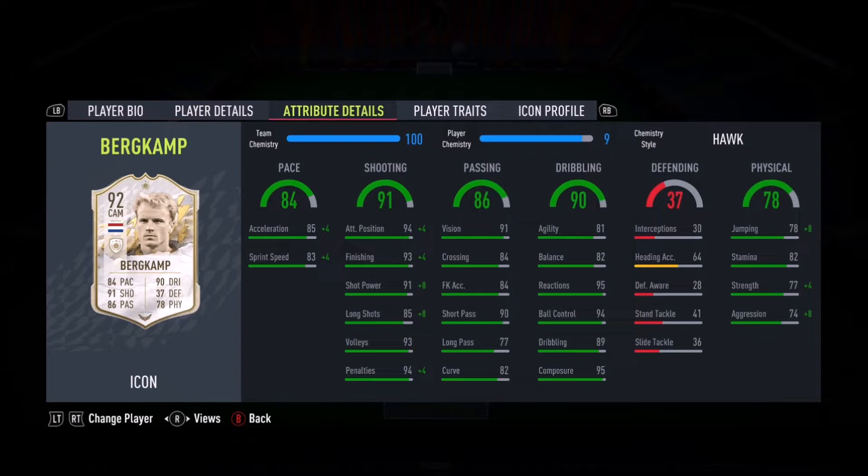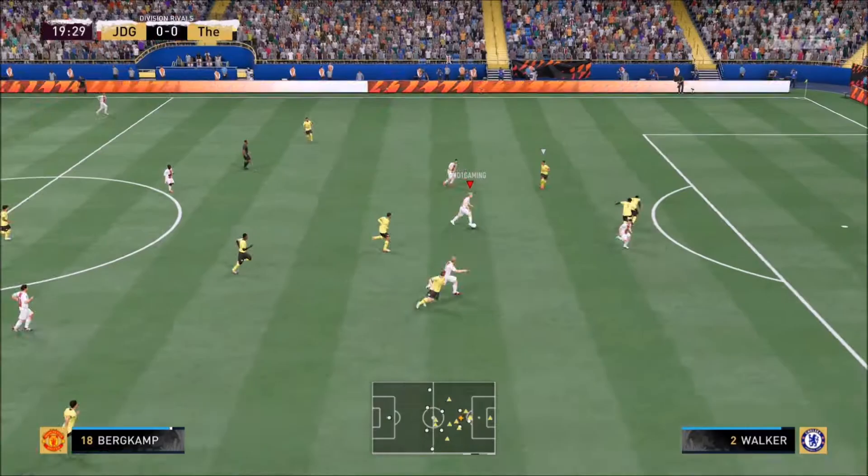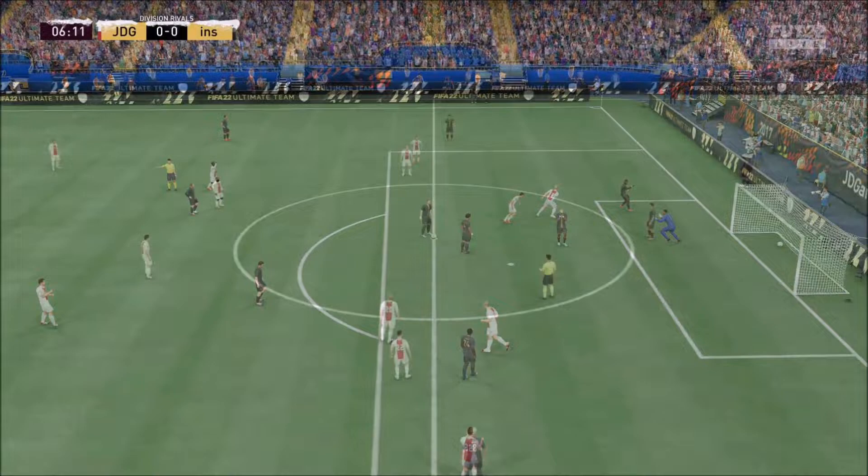Welcome to the review. Today we look at Dennis Bergkamp — four-star skills, four-star weak foot, right-footed, medium/medium work rates. I paired him up with the Hawk chemistry style just to boost the strength up a little bit and get that shot power where I like it to be, because I've been using Bergkamp for a very long time and I know his party piece. I absolutely love this card to bits.